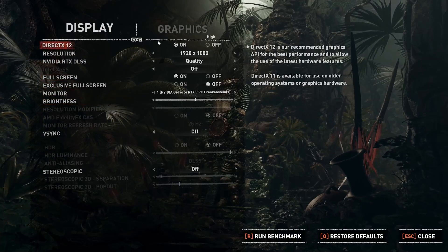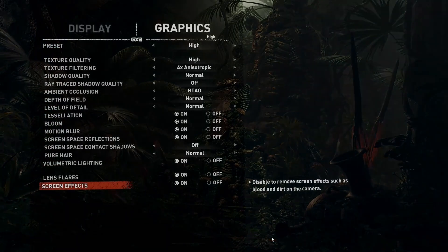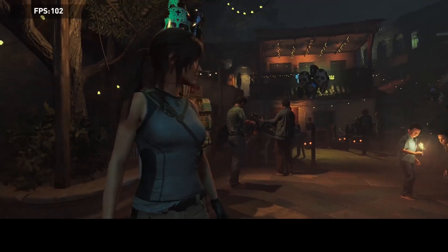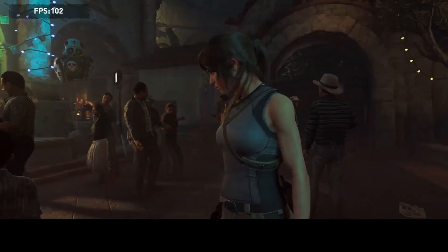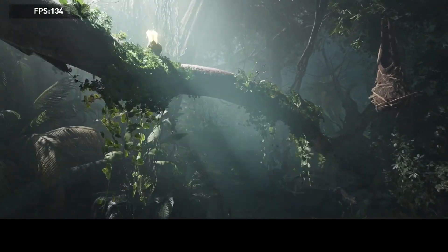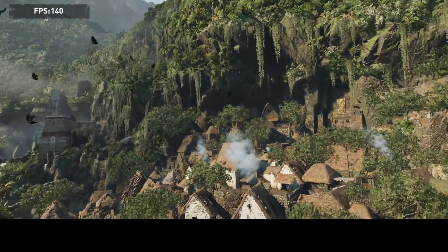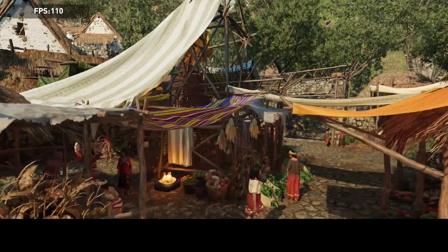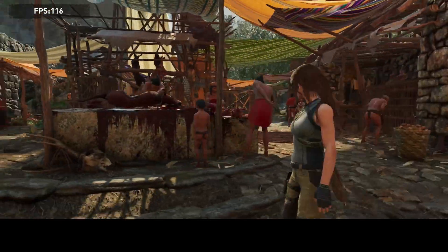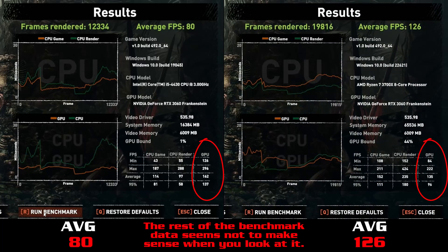Back to game benchmarking, and first up is Tomb Raider, with everything set to 1080p high, the same as before. The average FPS is substantially higher than before, but looking at the results table makes little sense to me, especially if you compare the GPU figures — they seem higher on the old PC for some reason. Comment down below if you can understand what's going on there.